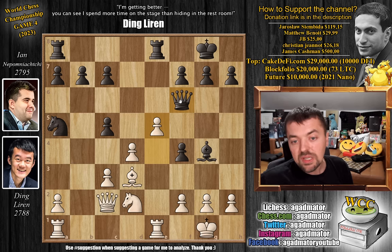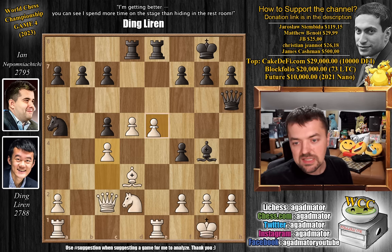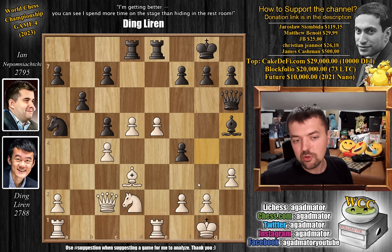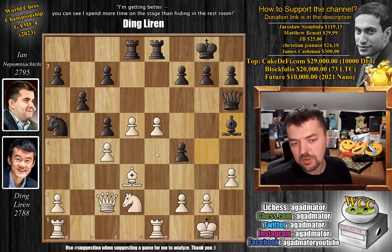Pawn to E5 attacks the queen. Queen to H6, and now pawn to D5 — Ding gets the massive center. Rook 8 to D8, and now pawn to C4, just defending his center. We have B6 by Nepo, and now pawn to H3 chasing away the bishop. Bishop to H5 — and now how can Ding continue this position? It's not easy. You already have the strong center; your queen and bishop are already controlling this beautiful diagonal. You can put the knight on F3 or E4, and you have to decide where the rook on A1 goes — probably to D1, or you'd be happy to double up on the E file. The clock situation: 55 minutes for Ding and 41 minutes for Nepo.